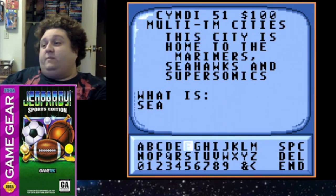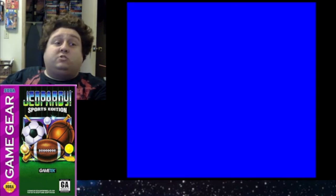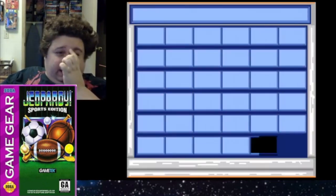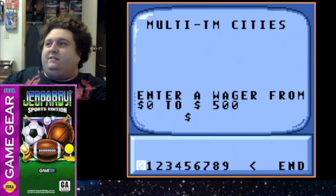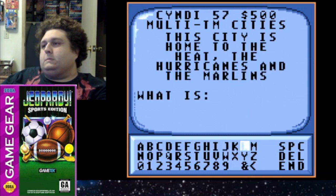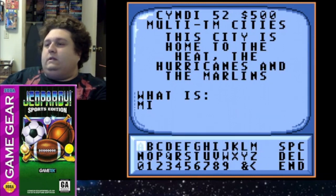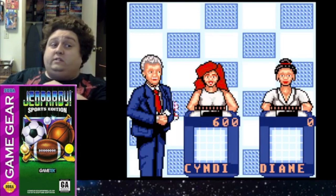What I find interesting about this question is this was in 94. There was a very real possibility that Seattle would have also been a no-sports team city, because in 95 Seattle never made — the Mariners — and that's what the Daily Double looks like? It kind of sucks. I'll go 500. Miami Hurricanes is the college team; Marlins — we'll call it the Florida Marlins.